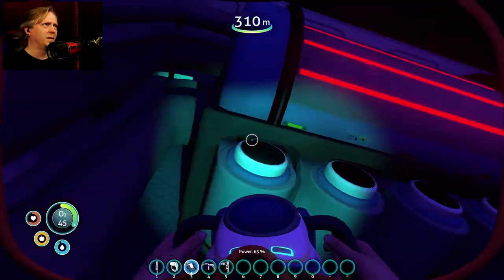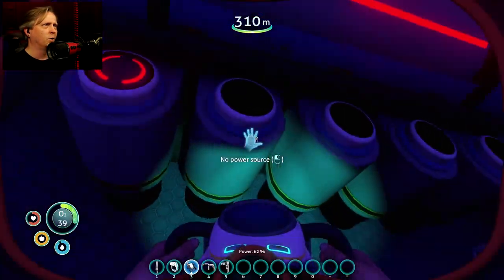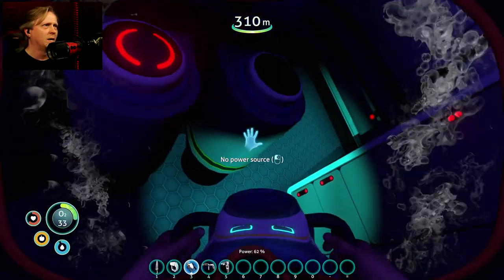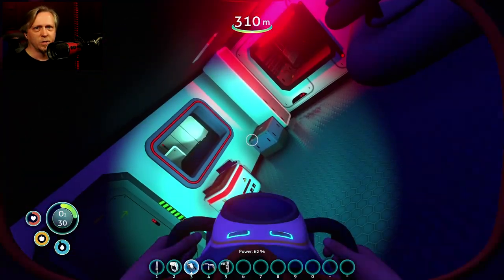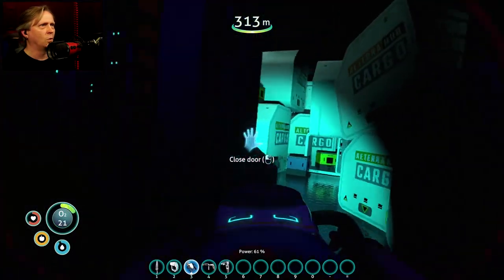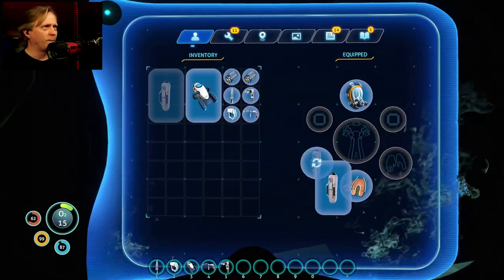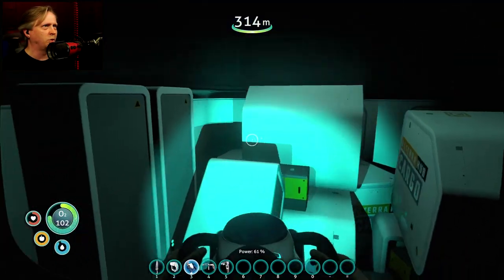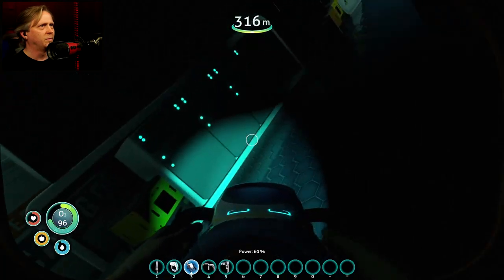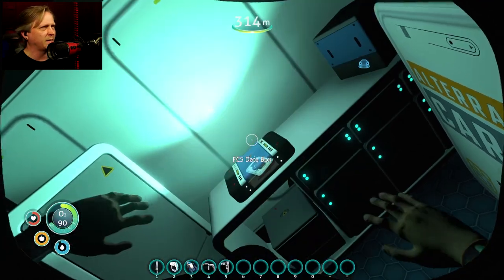Coming into the next area, you'll find where you insert your power cells. Note: you cannot take these power cells back out afterwards, so make sure you don't need them for something else. After inserting them, come over here and reactivate — this door opens, the red is gone, and everything looks better. Swap out your oxygen tank to keep your O2 up.